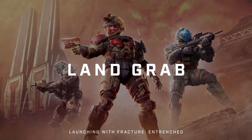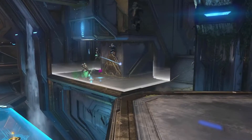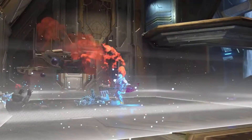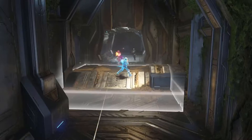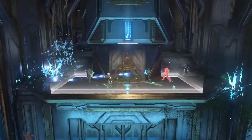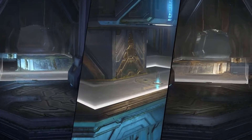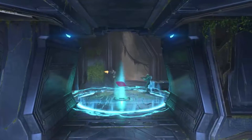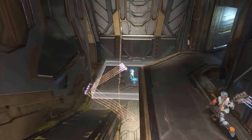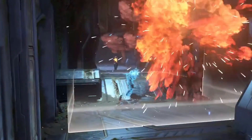Moving on to Land Grab — they didn't talk too much about it but said they were really excited to implement it. It reminds me of the zone control game mode in Big Team Battle in Halo Infinite, where there are three zones to control. The unique twist is you don't need all three captured at once. Once a player or team captures a Land Grab zone, it disappears from the level, earning one point for the capturing team. Once all zones have been claimed, a new three-zone set spawns in new positions on the map, and this continues until one team reaches 11 points.